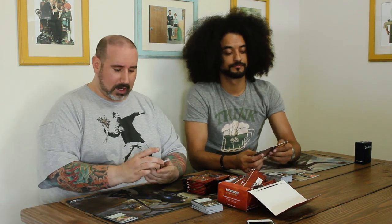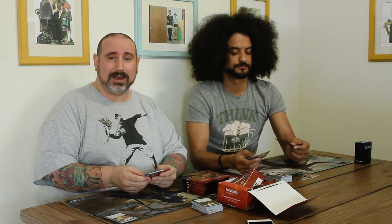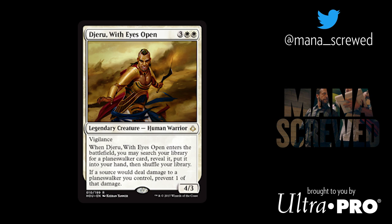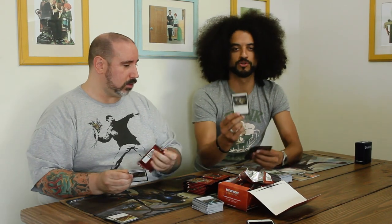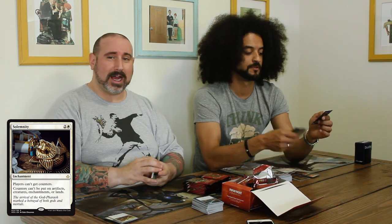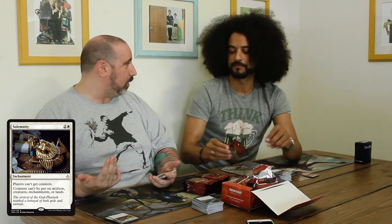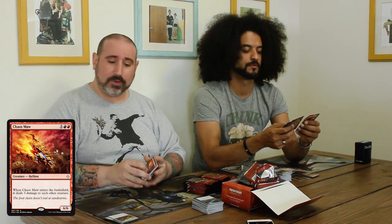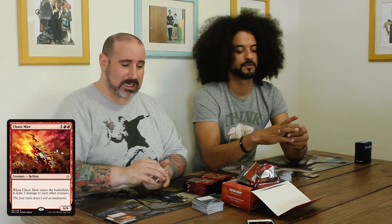Vizier of the Anointed — another beautiful piece of green removal, super solid. In this pack I got Djeru, With Eyes Open. It's a card you really want if you have a Planeswalker — a 4/3 Vigilant Legendary Creature for five that when it enters tutors for a Planeswalker card. Furthermore, whenever damage is dealt to one of your Planeswalkers, reduce that damage by one. I also pulled Solemnity, which would shut down the whole green-black counters business — that card is going to see play as a sideboard card in almost every format, certainly Modern and Standard. It's going to shut down Infect real bad. We're likely to see it all the way to Legacy on the sideboard. The rare in this pack is Chaos Maw — a 6/6 for five red-red that when it enters the battlefield deals three damage to every creature in play. With so many smaller creatures in this format, Chaos Maw is almost a board wipe.